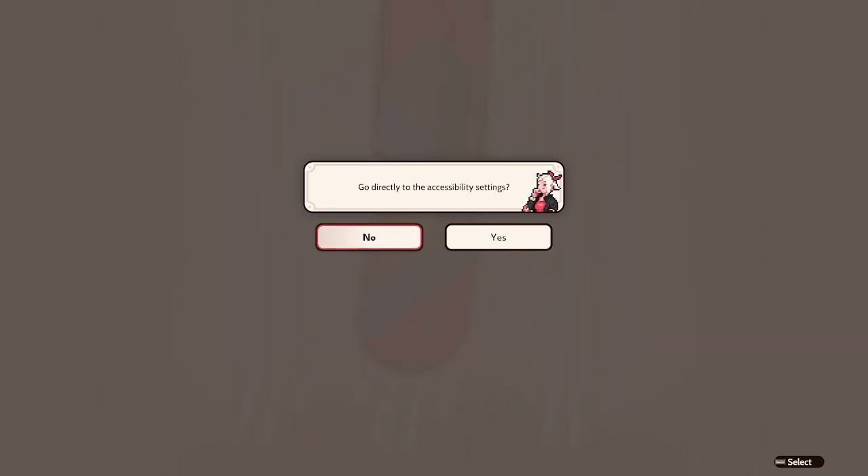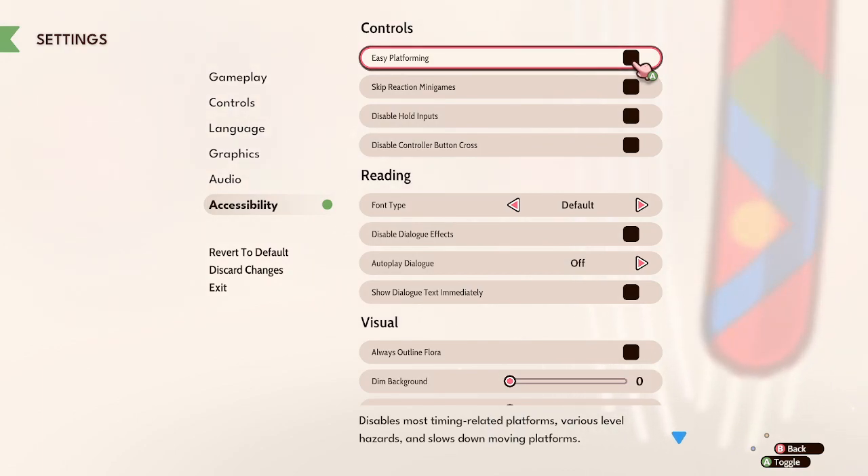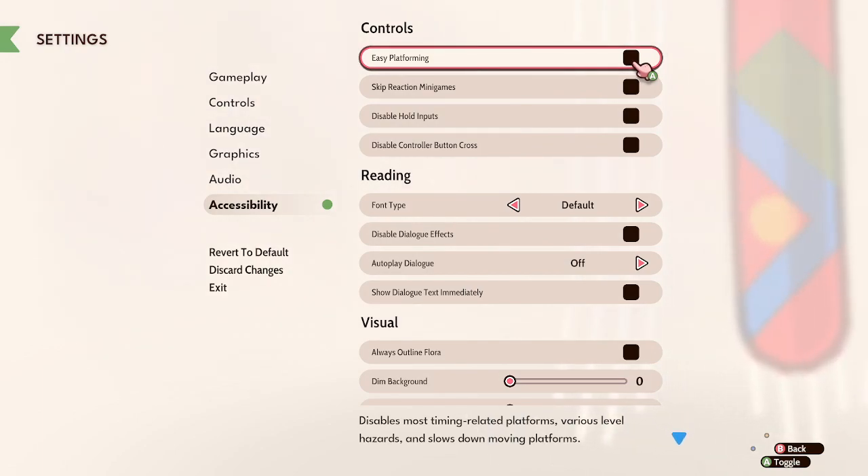Here we have a game that unlike the last one is very different in tone and setting. This is Magical Delicacy, and I started recording here because they're asking for accessibility settings, so I want to take a look at that because I'm always a fan of seeing how accessibility can be catered to depending on a game.